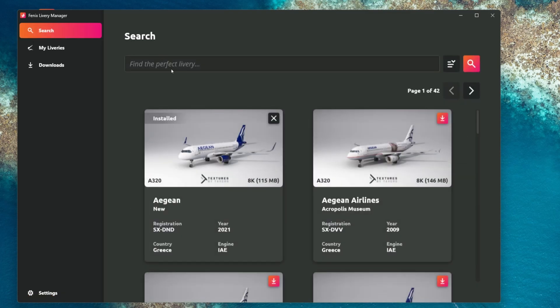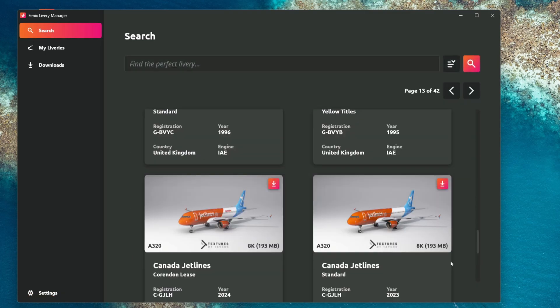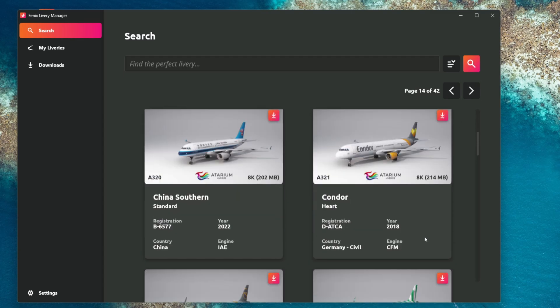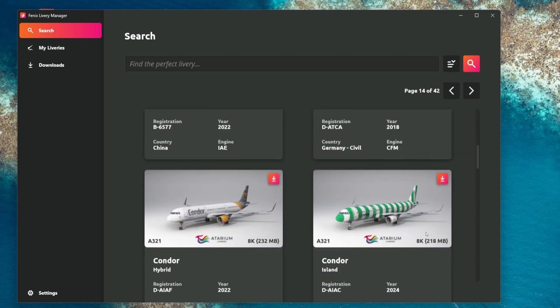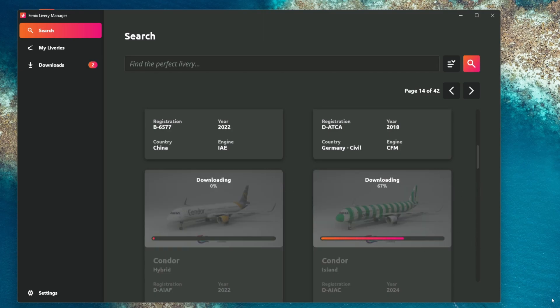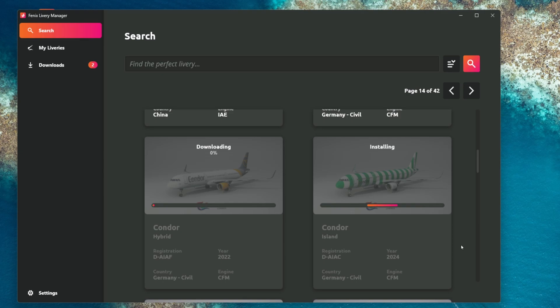Then go back to search and search for a livery that you would like to have. In this case I've chosen the Condor livery, both for the Airbus A321 and Airbus A320. Click on the arrow to download and wait for it to install. We're also going to select the Airbus A320 and download it and wait for it to finish.